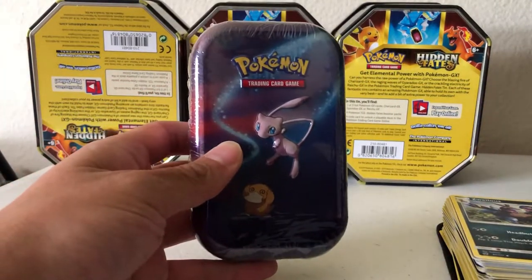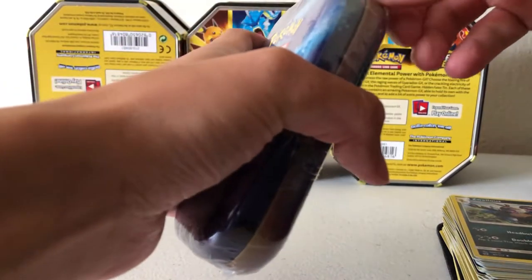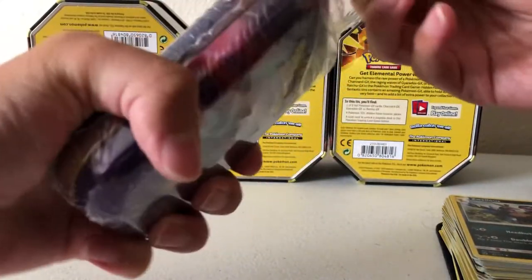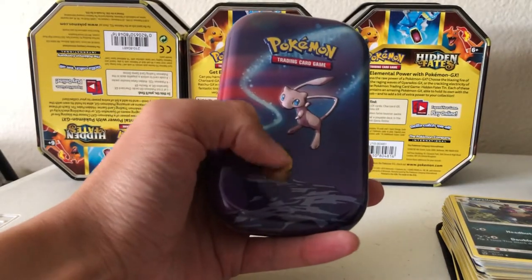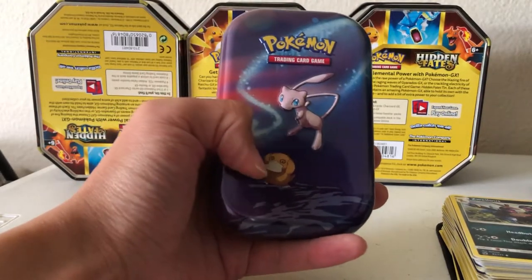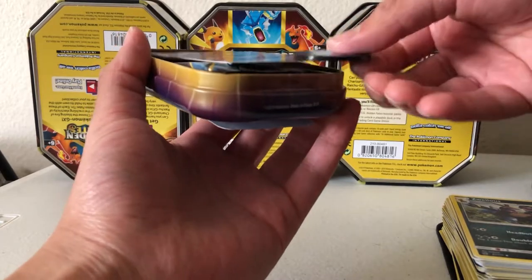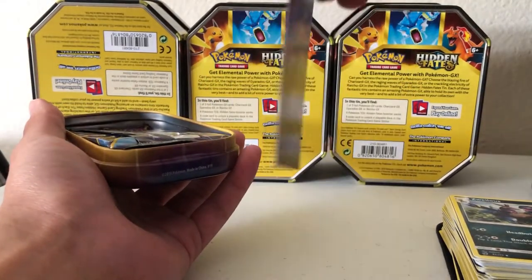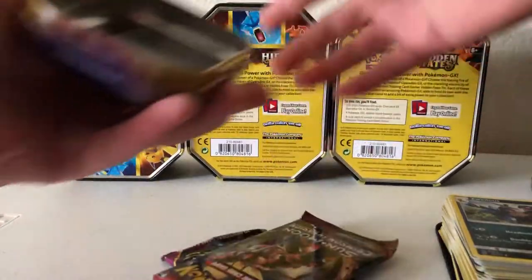We're on to our last tin - the Mew one. Remember to stay tuned for the giveaway information right after I finish opening this mini tin - I'll explain how you enter, it's basically just three easy steps, and you get a chance to win some free stuff. Here's a better look at the Mew. I totally forgot to give Psyduck a shoutout - there's also a Psyduck here, who's dizzy and confused. Same exact coin - I have five of those now, one for each tin. Here's the poster card and the information about the Pokemon. And the two packs.